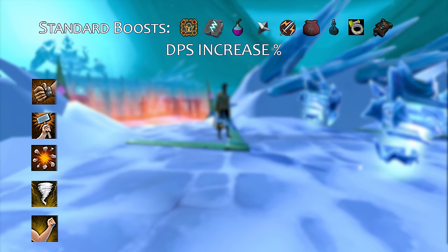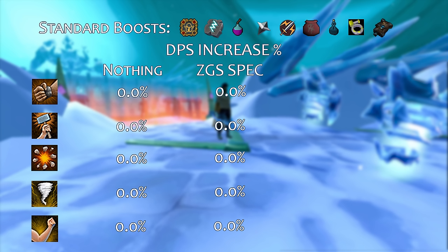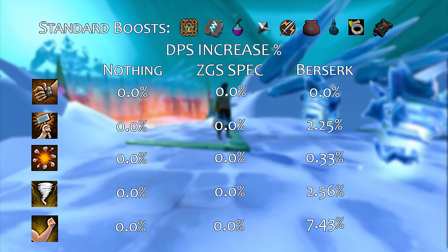Looking at how much extra damage we get from the Leng Sword special attack — just with the special attack itself, no ZGS spec or Berserk — it does essentially nothing. You waste 20% adrenaline and can't switch weapons. Even inside the Zaros God Sword special it's not great. And inside a Berserk, the majority of our strongest abilities are barely boosted at all.